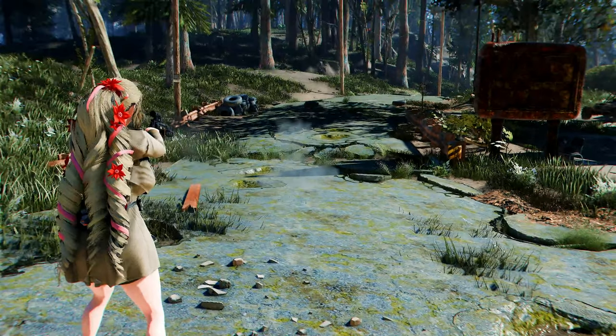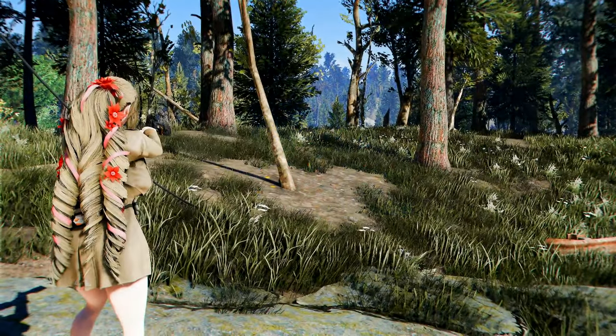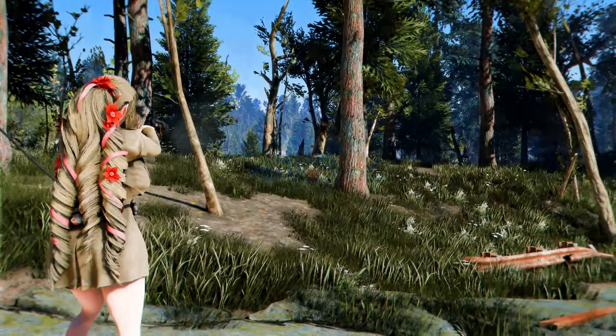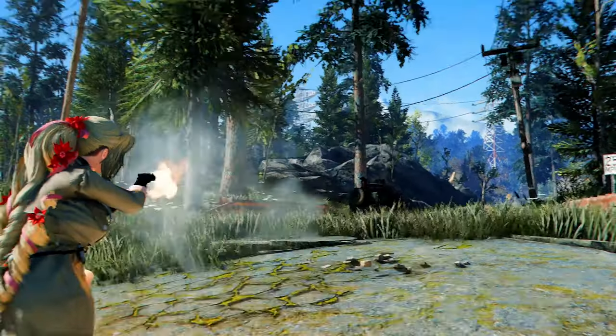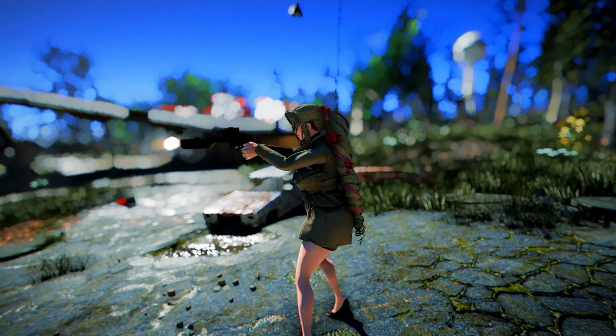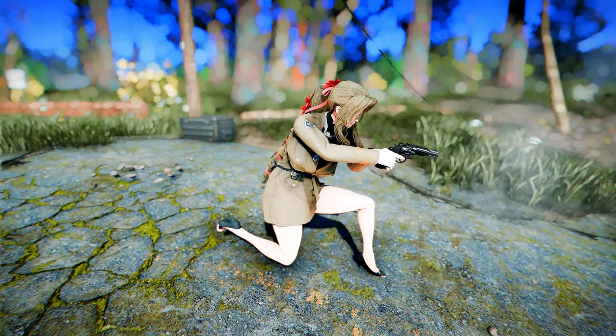This revolver can be found from gunners, vanilla .44 spawns, merchants, quest rewards, and legendary drops at level 25 and up. It features custom models, textures, animations, and sounds, making it a standout addition for those who love a well-crafted, high-powered revolver.